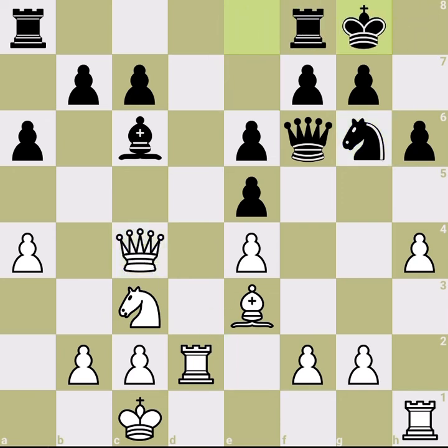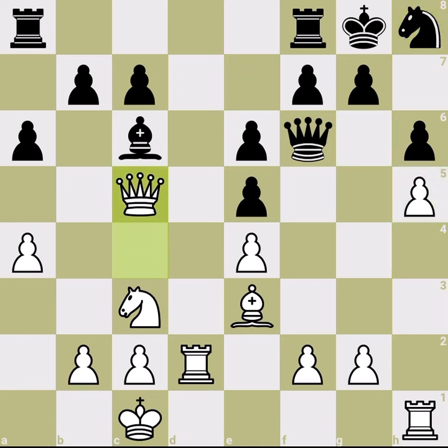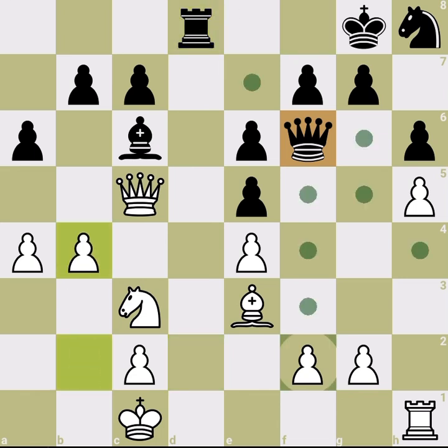The idea is to play b4-b5, but be careful — first kick the knight away, as it plays a huge defensive role. Force it to go somewhere like h8. If it goes to e7, that's even worse because it blocks the queen's path. The key move to remember here is to bring the queen to c5 — this blocks the black queen from coming to e7.